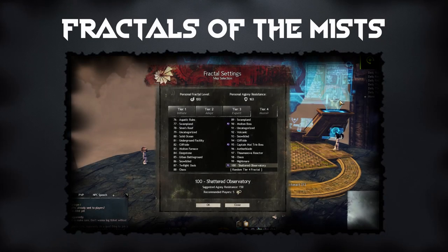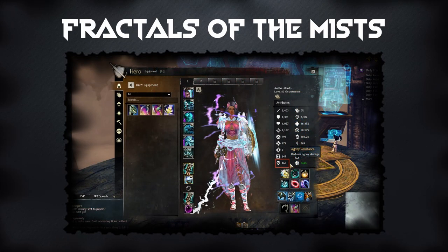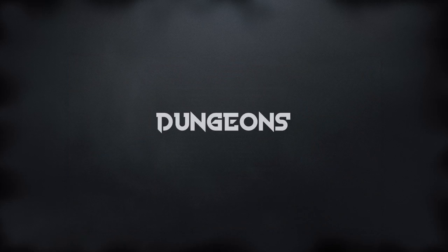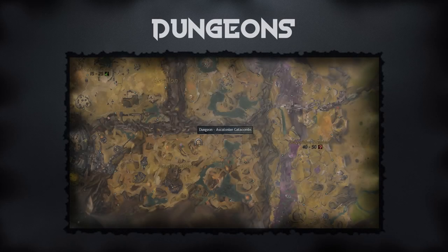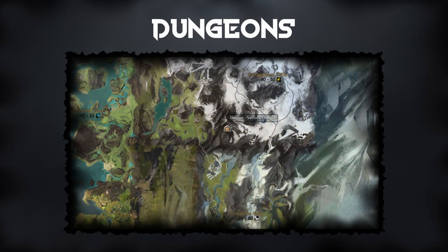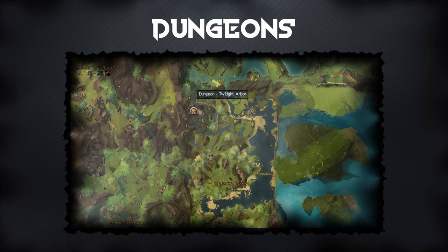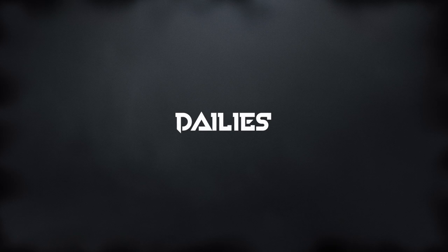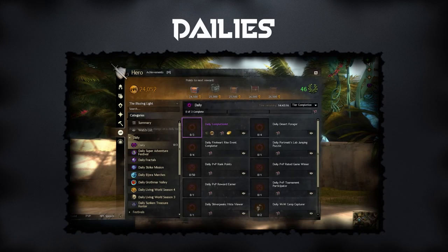Fractals. The Fractals of the Mists is probably the most rewarding thing to do in Guild Wars 2. The issue here is that you need at least one character that is fully geared in ascended gear, and that has around 150 agony resistance — getting a character to this stage of being ready for Fractals is really difficult and can be very expensive. You should try to do the daily tier 4 Fractals every day. Dungeons are not nearly as rewarding as they used to be, but some of them are really easy and quick to do and the amount of gold that you gain for the amount of time spent is totally worth it. Lastly, remember to always do your dailies as this will reward you with an extra 2 gold per day.